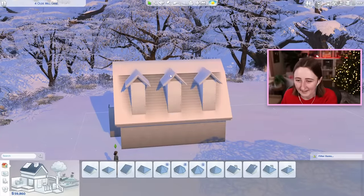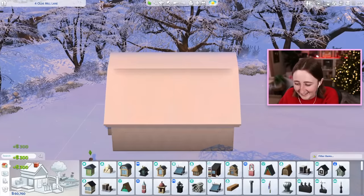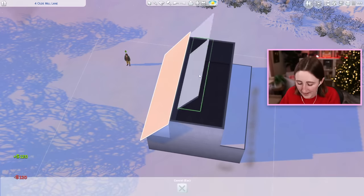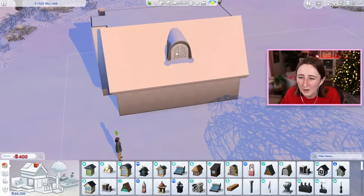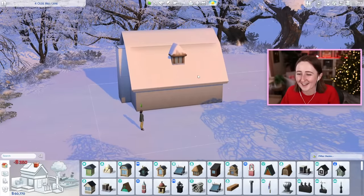That looks horrendous — you can't do that, Kayla, I'm sorry. Good idea in theory, terrible idea in practice. We could put fake dormers, I guess? If we're gonna do fake dormers, I may as well also try and make the place bigger and we can just have windows on the side. I don't know if that looks good. There's something about the way the snow goes on that's kind of off.